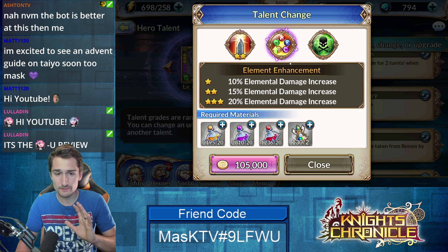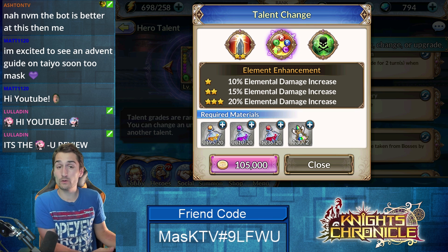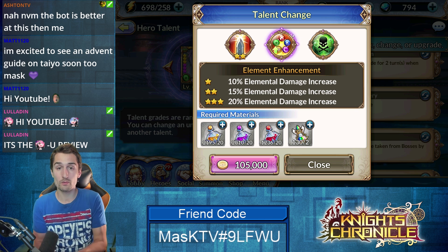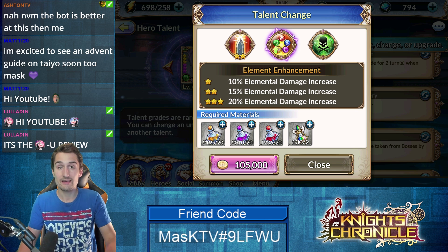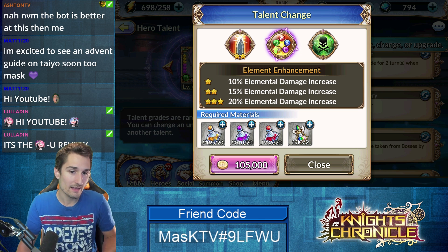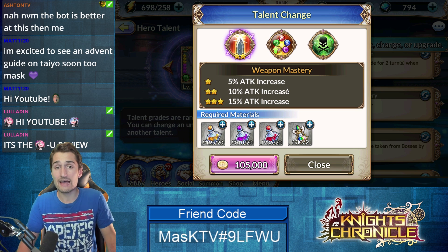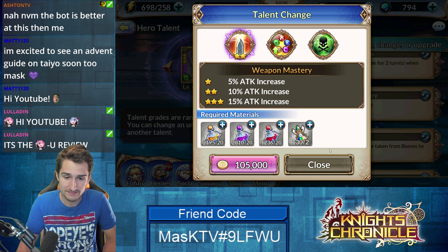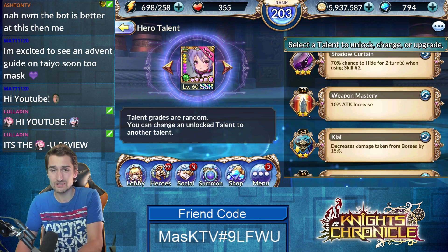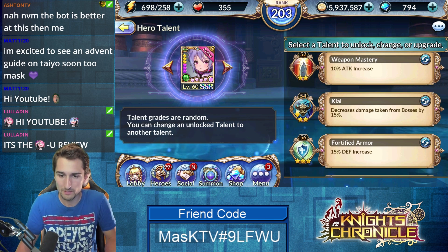So you have your choice then between elemental damage increase or just attack increase. Elemental damage increase would be great if you were only using Ramu in the boss dungeons, because you're going to get the most bonus damage when actually attacking a water hero as Ramu since she's wind — but that's just not too realistic. So for me it's the weapon mastery — 15% attack — you're going to benefit from that every time she attacks, counterattacks, or multi-strikes. I got it to two stars and I'll leave it there until I'm going back through all my heroes and maxing them.